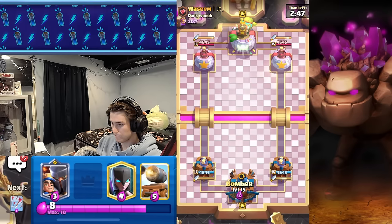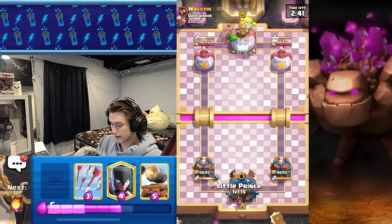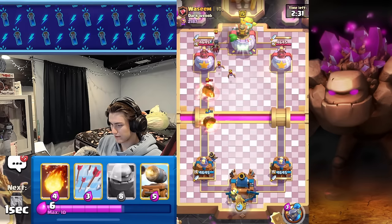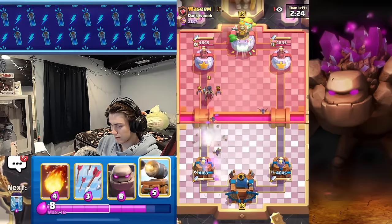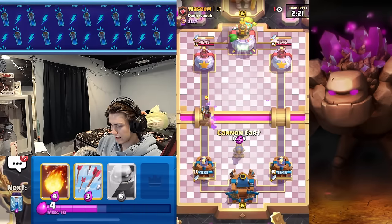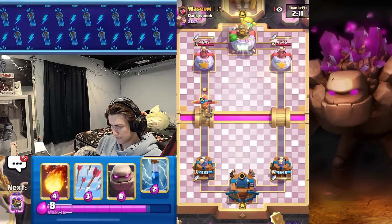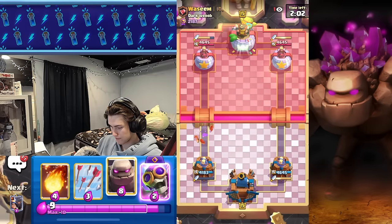Let's get the Evil Bomber cycled right now — he does the same exact thing. I'm gonna go Little Prince. Good luck to my opponent. He has the Night Witch Giant deck for sure, or it's Golem — you never know. He has Lightning, so probably Golem. We're gonna go Cannon Cart, and we'll see — okay, this is probably that Giant deck still.